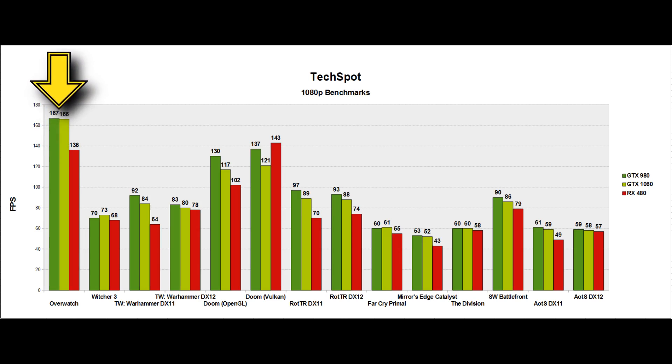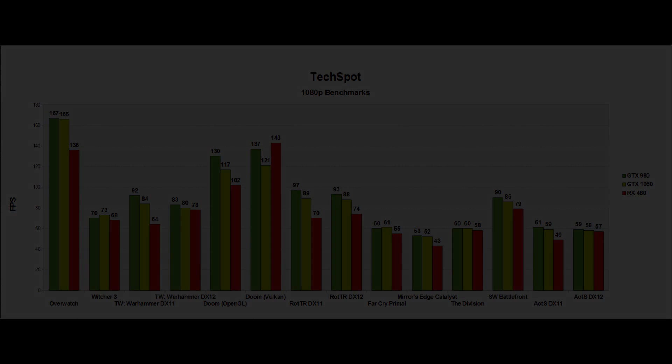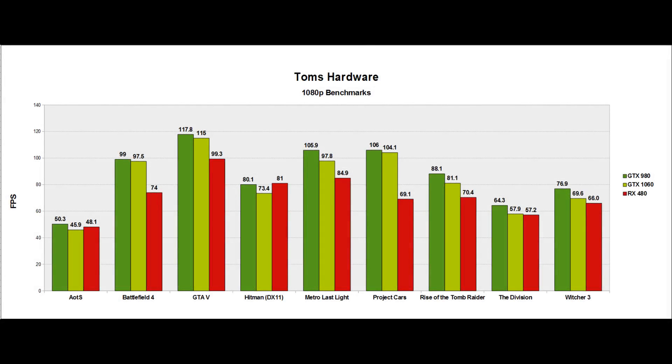Over in Overwatch, which is a very popular game, we do continue to see a large lead for the Nvidia cards. This is a big problem for AMD — if Overwatch is your main game and with over 10 million accounts it is for very many people, then it's certainly worth considering the 1060 over the RX 480 simply for this. Otherwise, the GTX 980 is just a little bit ahead of the 1060, which on average is once again just a little bit ahead of the RX 480. Over at Tom's Hardware, the story is similar except the RX 480 is even further behind.